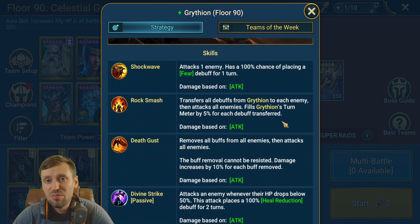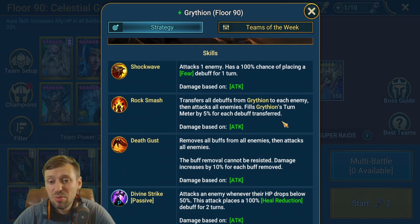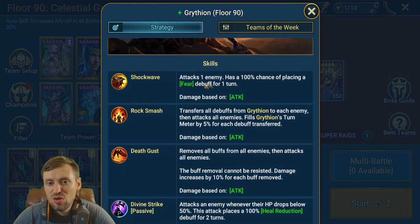So you can't bring Poisons — say you stack eight poisons, they get reflected back and will likely wipe your team while massively boosting the Griffin's speed. The debuffs you can bring are Decrease Defense, Decrease Attack, Slow — Slow is really good — and HP Burn, which is a great way to take out the Griffin. He also has a normal attack with a 100% chance to place Fear for one turn.